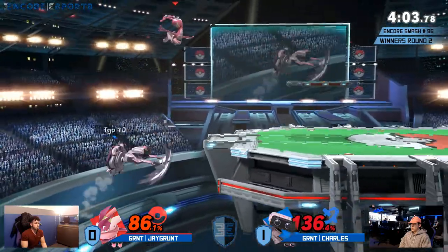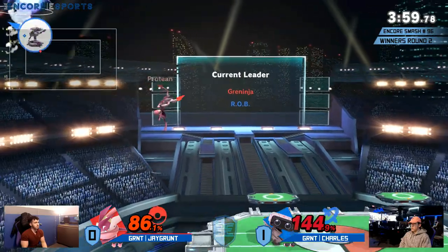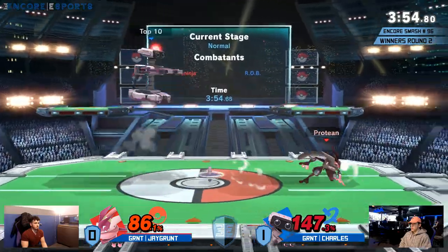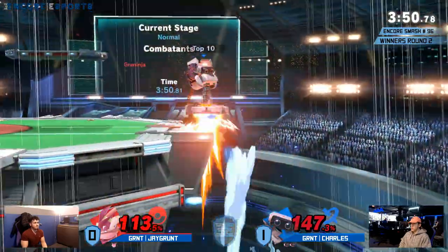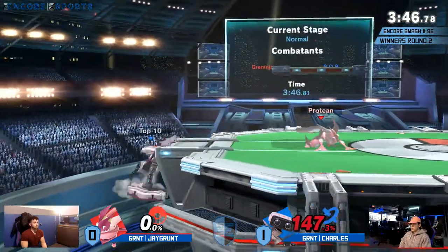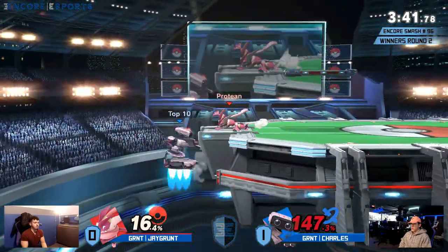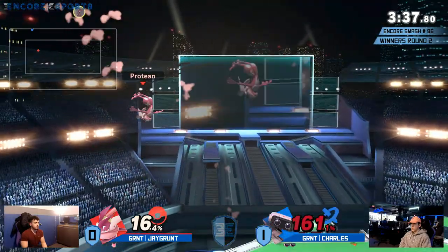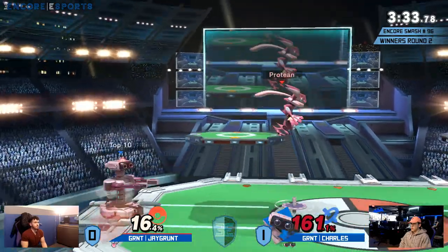Okay, 138% right now on Charles — 143%. Keep in mind, ROB is a character where his kill setups are kind of notorious. He's able to kill, if given the right chance, at extremely early percents, as we're seeing right there. Yeah, offstage, that diner is massive.